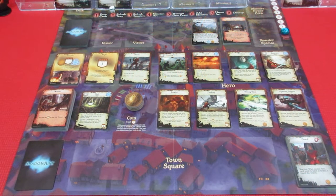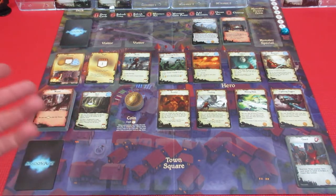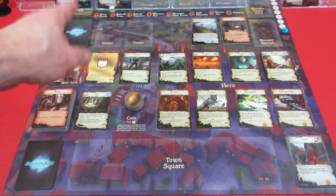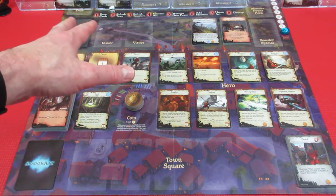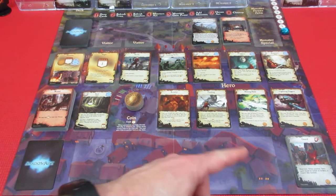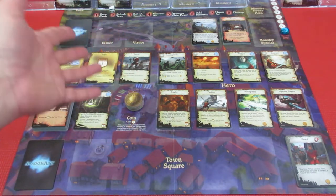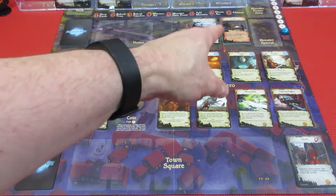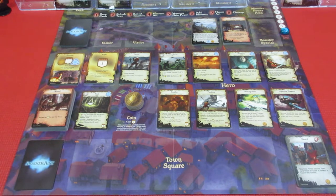Welcome back to Shadow Rift Second Edition. We're playing against the drow, and I've been doing something slightly out of turn order which I don't think really makes a difference gameplay-wise. First we're supposed to draw cards on the turn, then we refresh the town. I've been doing that on the cleanup, which is a little out of turn order. We'll try to do it the correct way from now on.